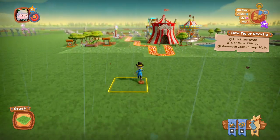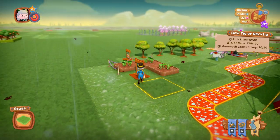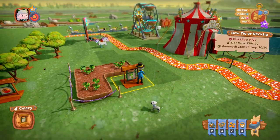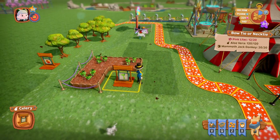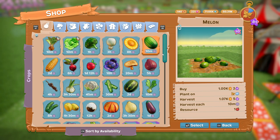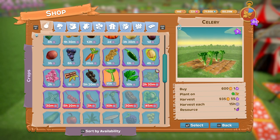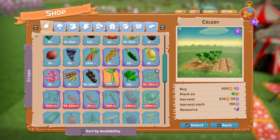So this is a clown circus-based pack and it's called the Celery Pack, and of course you have the crop celery. If we go into the crops, there we go, you can buy it for 600 coins.